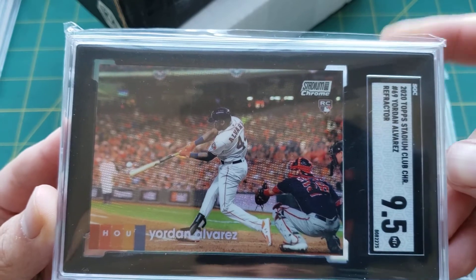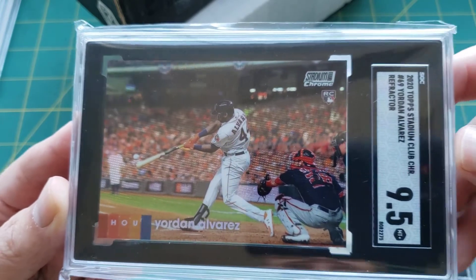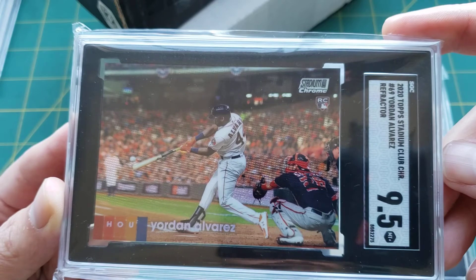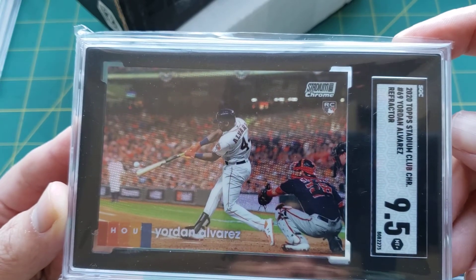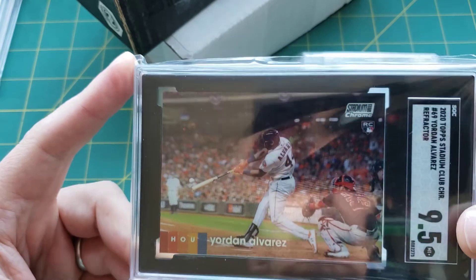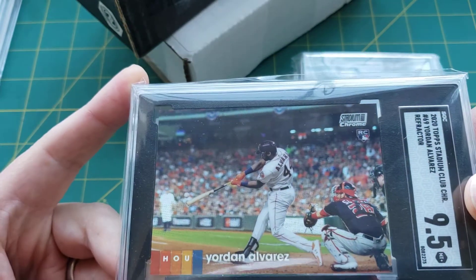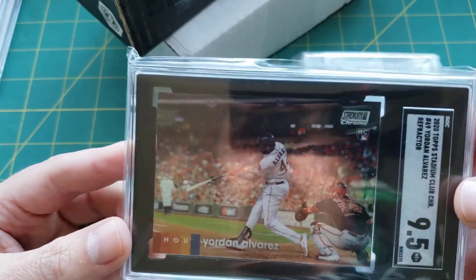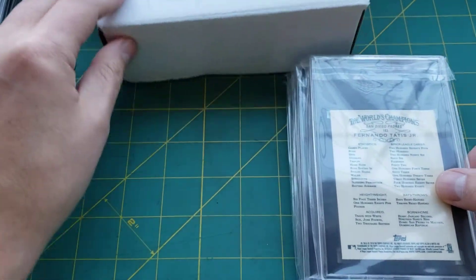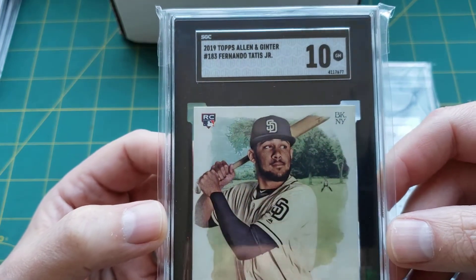Side note — I wish they wouldn't use the same pictures of players. As much as these players get their pictures taken, I think they could definitely be more creative with the photos. I know back in the day a lot of the photos were done in spring training. They use the same Tatis pose over and over again for multiple cards. Anyway, here's the Tatis Allen & Ginter SGC 10. I like what Allen & Ginter is trying to do, but I just don't think they get the love as the other cards.